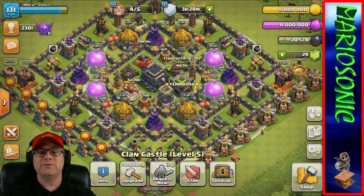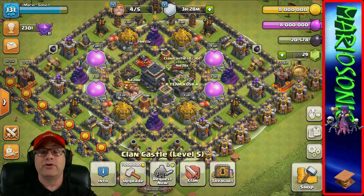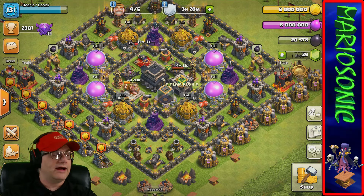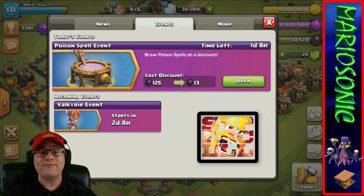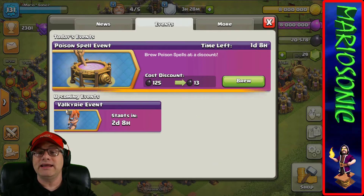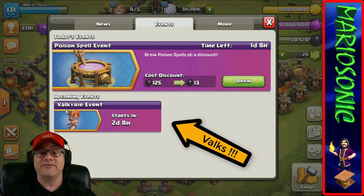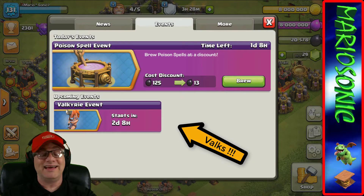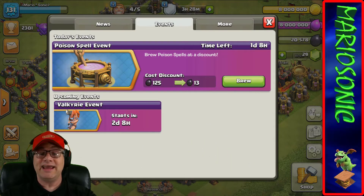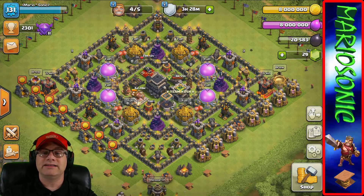We are starting to make the dark elixir creep up again. We just put our king down - it's going to be four days and 20 hours before he's back up. We better take a peek at what SuperCell's got going on. There's a poison spell event going on right now with one day and eight hours left. The next upcoming event is the Valkyrie event - that's going to be awesome! It starts in two days and eight hours.